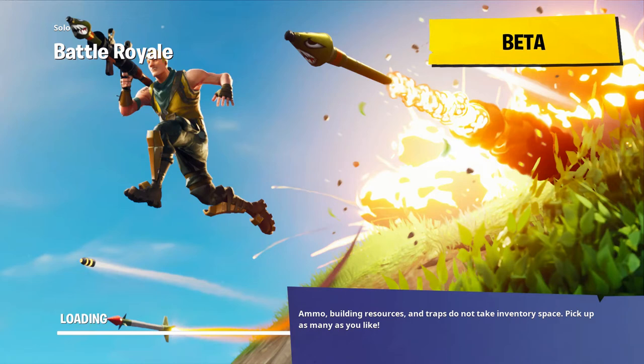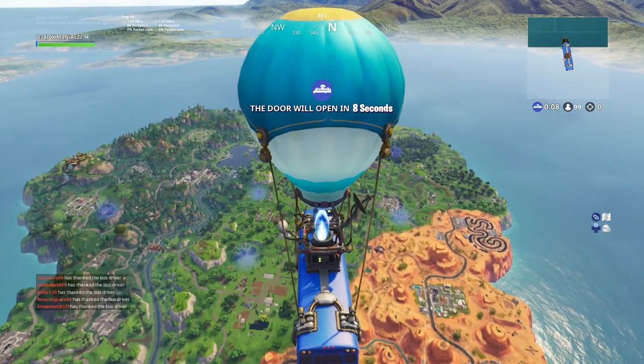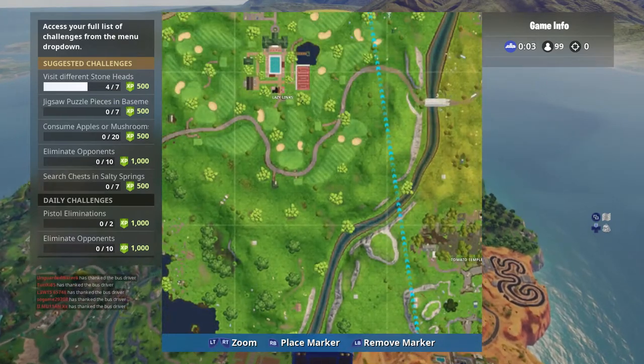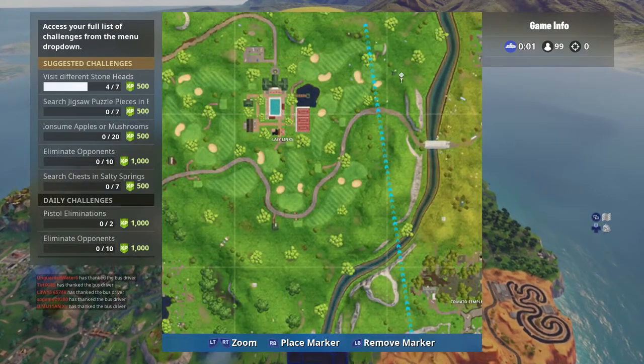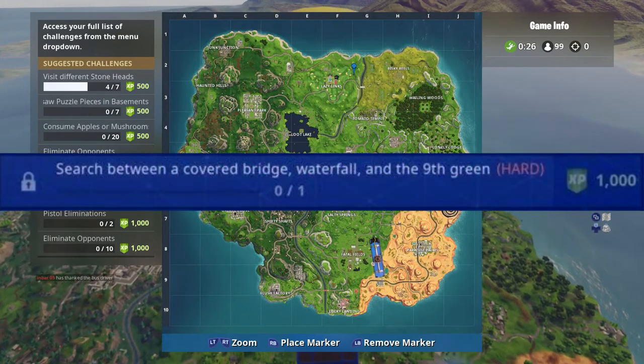How's it going guys, deadgaming here back with another Fortnite video. Today we are showing you how to get the battle star for the week 10 challenges. Now as you can see on the screen, to do this challenge you are going to need to search between a covered bridge, a waterfall, and the 9th green.